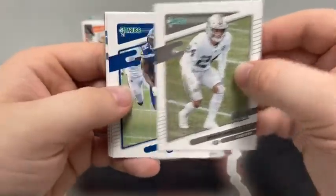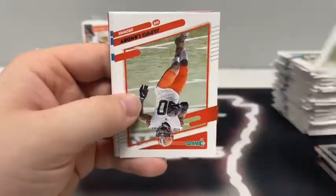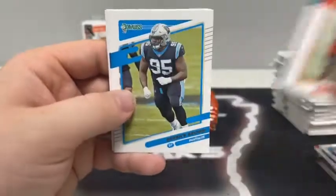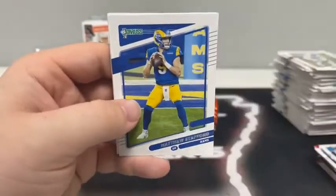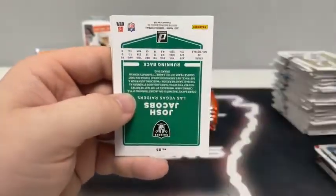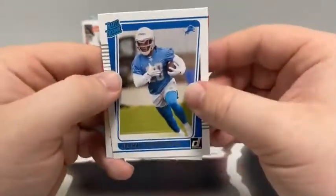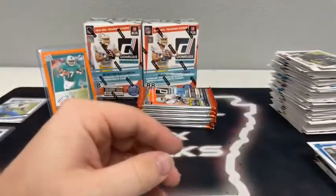Jonathan Abram for the Raiders, D.K. Metcalf, Jarvis Landry for Cleveland, Devontae Parker, Derek Brown for Carolina, Matthew Stafford, Josh Jacobs for Las Vegas — he's all masked up — and a rated rookie of Jamar Jefferson for Detroit.